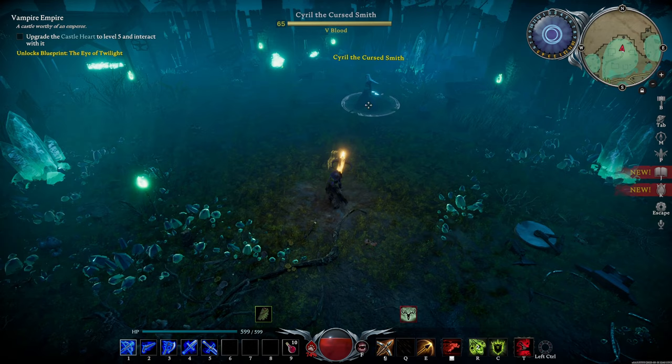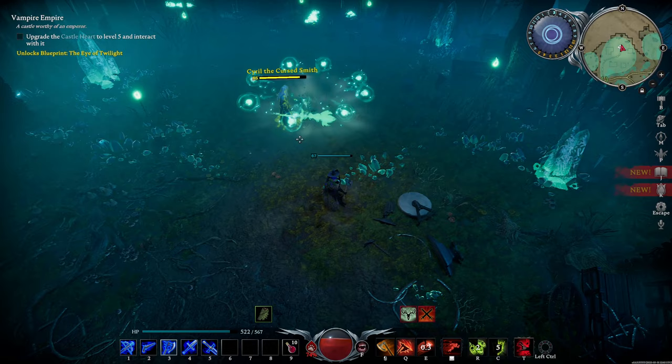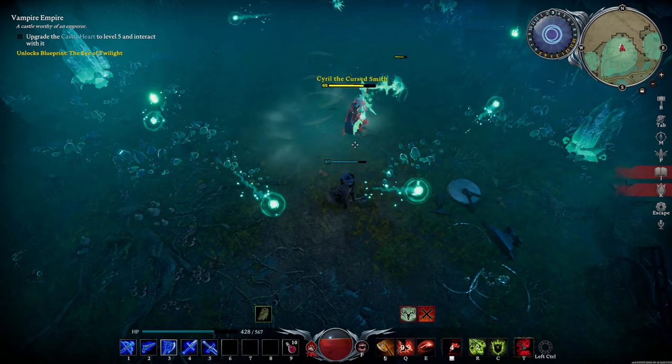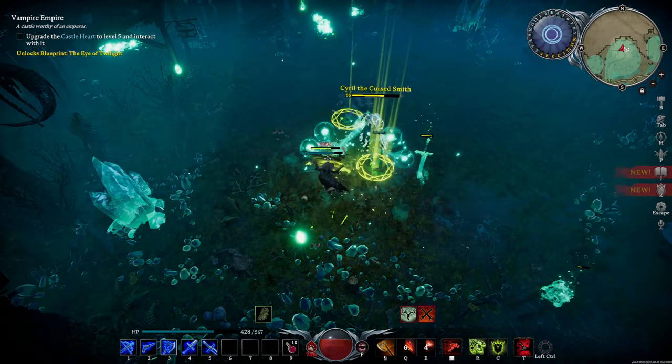Just to reiterate how much better it is to single out the weapons during this encounter, let me show you what happens if you ignore the weapons instead. As you can see, with every bit of damage I deal to Cyril, another weapon gets created. If you can dodge all of these weapons he creates, then I guess it's a valid strategy, but it's definitely not one that I recommend.